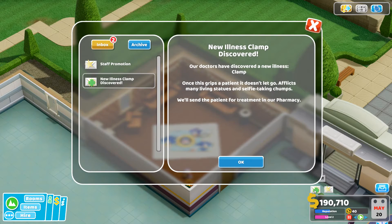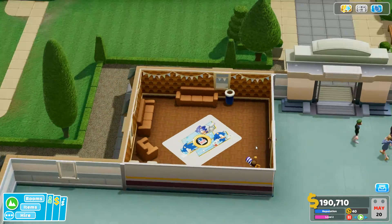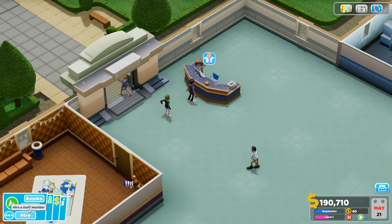New illness discovered — Clamp! 'Once this grips a patient it doesn't let go.' I do love the illnesses in this game, they're so funny. The patient gets sent to the pharmacy, so I don't need a new room yet. When promotions come up, always promote people otherwise they get angry — I move the salary up until the smiley face appears.